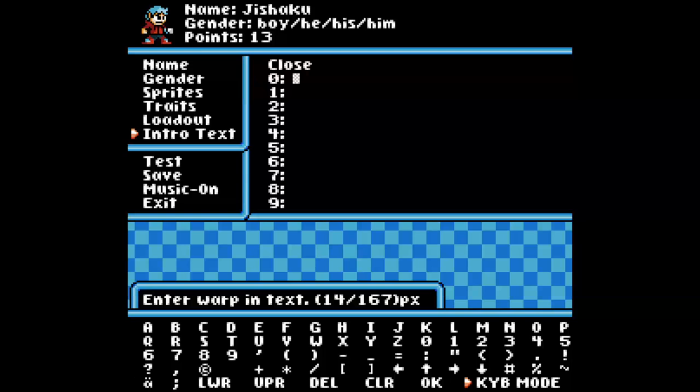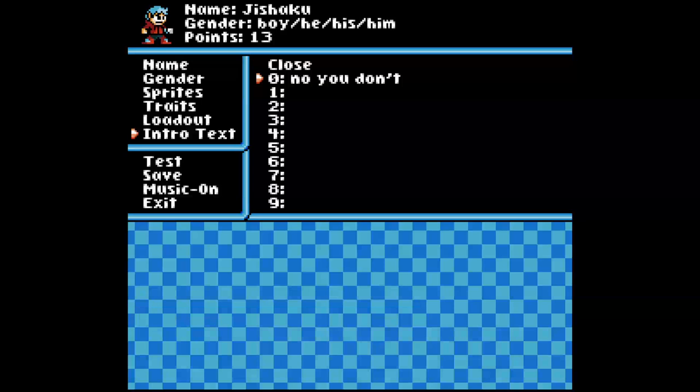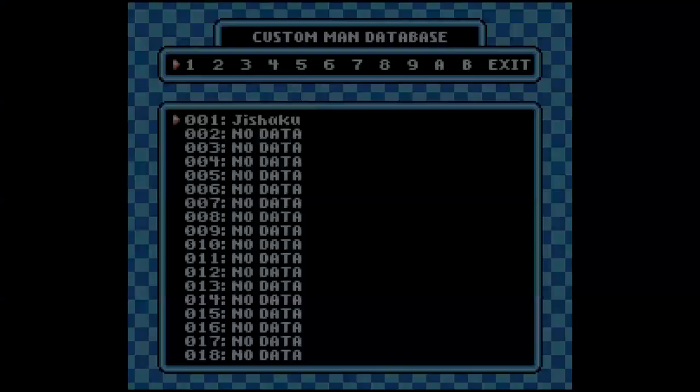You can even make text for when your character warps in. Since we introduced custom intro texts that are randomized, you can do up to 10 for custom man.